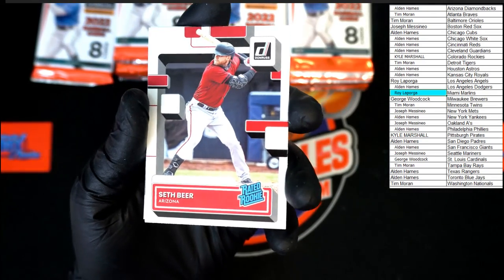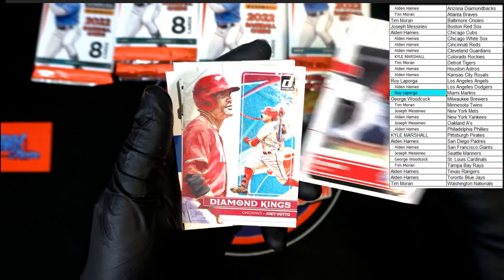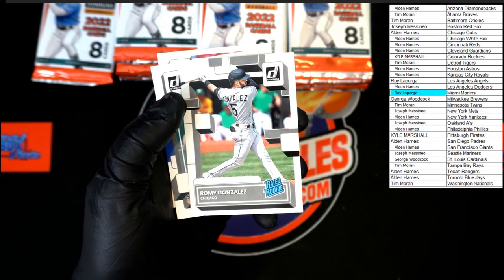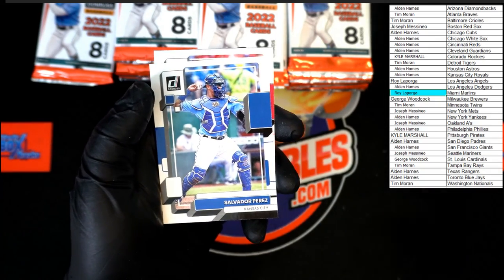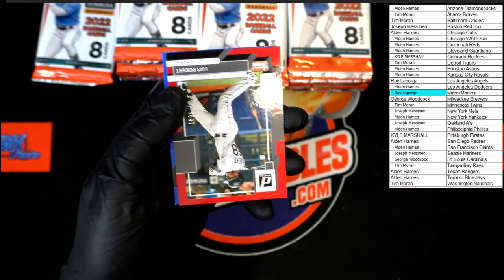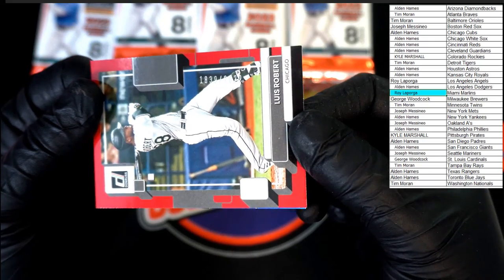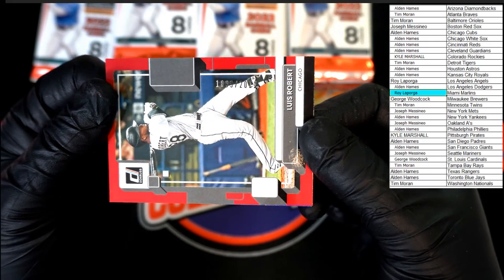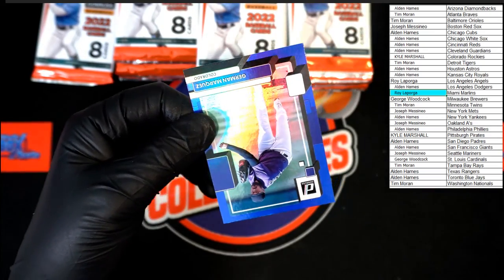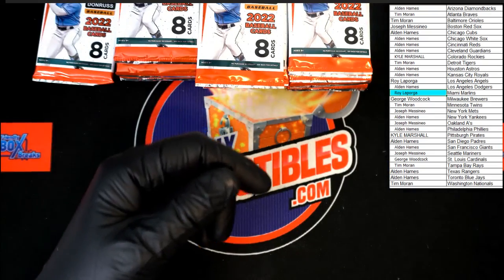Seth Beer — it's late enough today for a beer, it's almost 3 p.m. here. Seth Beer, Vado Diamond Kings, Romey Gonzalez rated rookie, Salvador Perez, Jonathan India, Willie Stargell, Louis Robert. Numbered — that's a nine of 2022. And behind that, Marquez hollow blue foil.